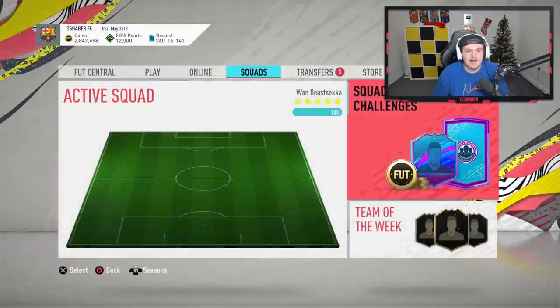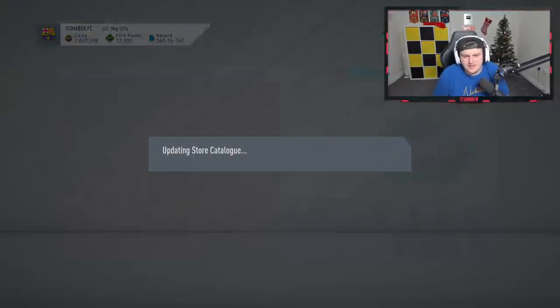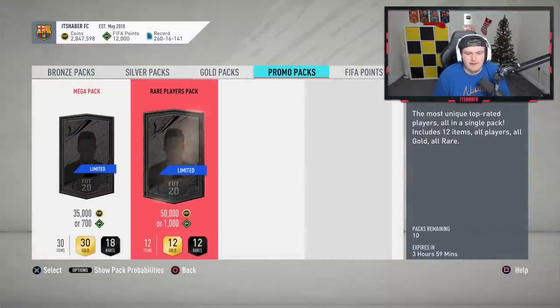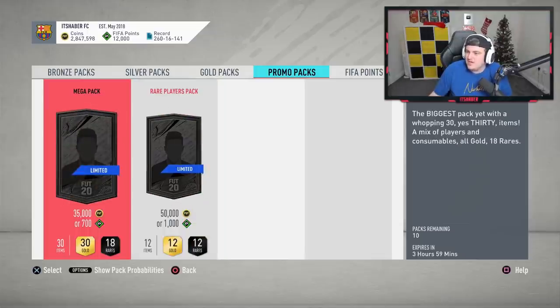We got those two players and a daily SBC — the Footmas challenge for a Jumbo Premium Gold pack. Checking the store — we've got Rare Players packs and Mega Packs. And Team of the Year nominees are now in packs until December 20th with boosted stats.